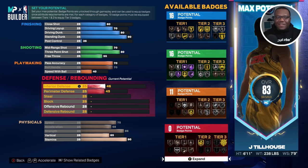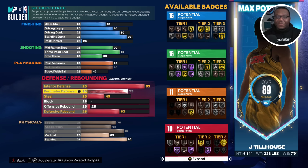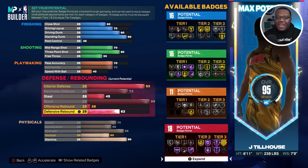Now we're ready to attack the defense. Go to 93 for interior defense — that's a solid area when you're trying to contest at the rim. Then we're gonna max perimeter defense, because we need our bigs to at least be able to access the challenger badge. That gives you 75 speed and 68 acceleration so you can handle a light contest. This is why you see bigs who contest on the perimeter — some are 7'3" but they have zero perimeter defense and the point guard greens on them. From there, max out the block rating — pogo stick, anchor, chase down artist.